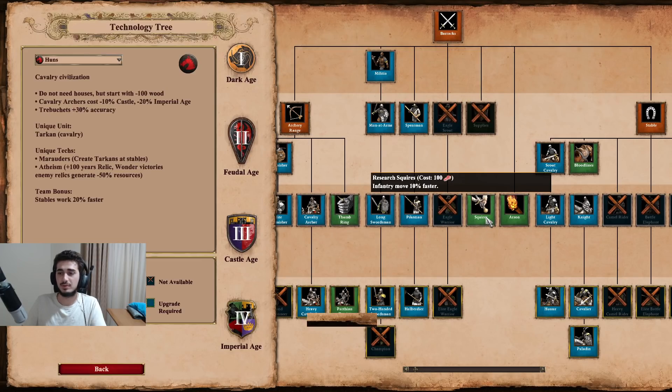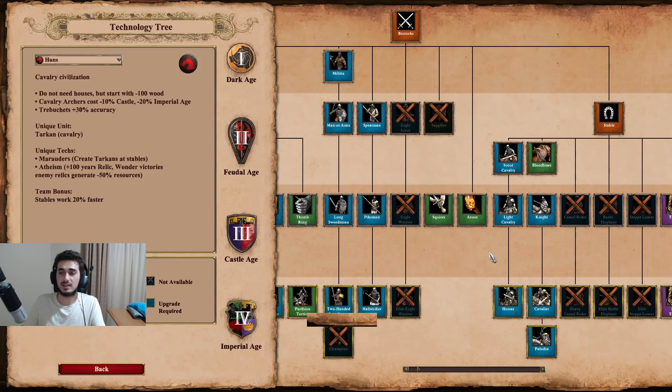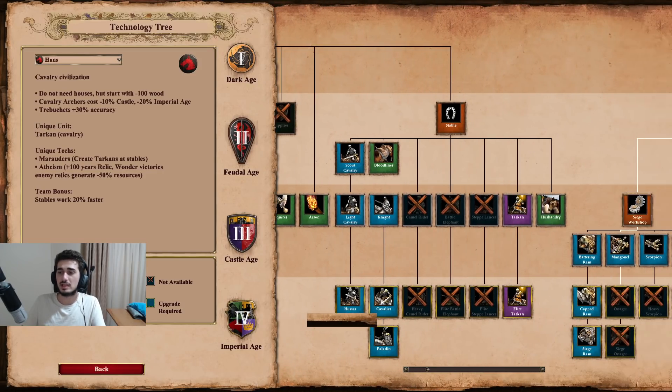Their barracks is actually quite bad - you get access to Halberdier but not Supplies, so their swordsman line is pretty weak, which hurts them in certain matchups like the Goths. Their stables are quite decked out: you have Husbandry, Bloodlines, Cavalier, and Paladin, and you also get Tarkans from the stable if you research your unique tech. So it's quite a solid stable tech tree for sure.